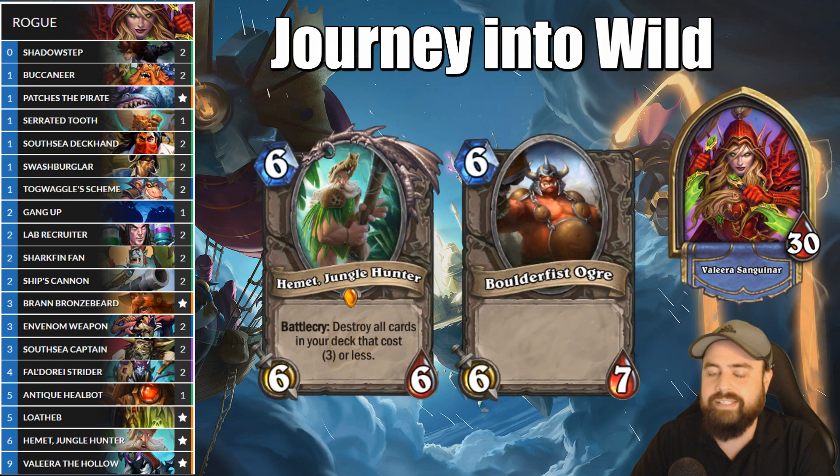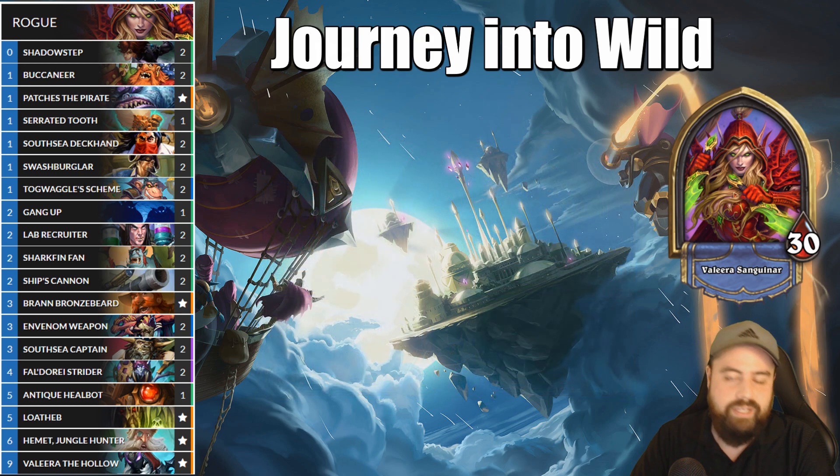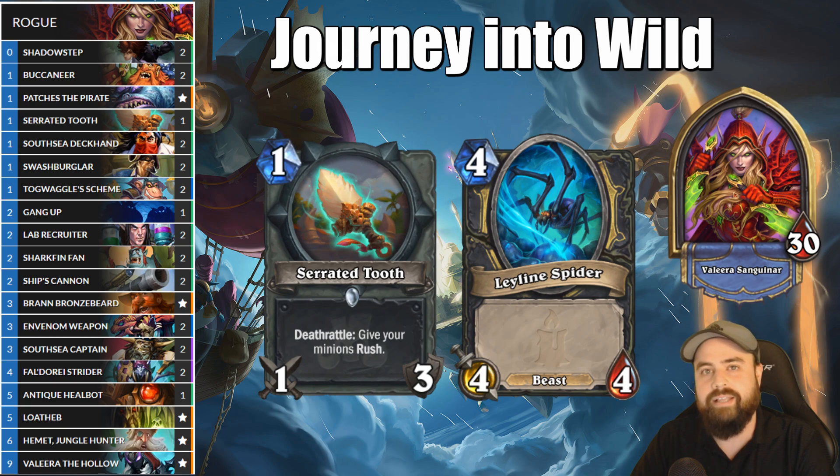Hemet Jungle Hunter as a 6-mana 6/6 is pretty much a Boulderfist Ogre and generally a horrible tempo play, especially in Wild. Serrated Tooth, however, can give both him and the Leyline Spiders the much-needed Rush ability.